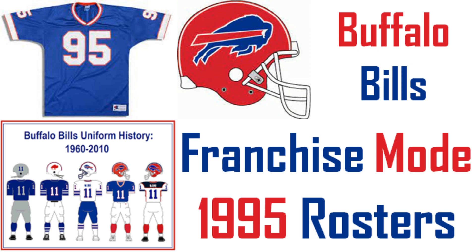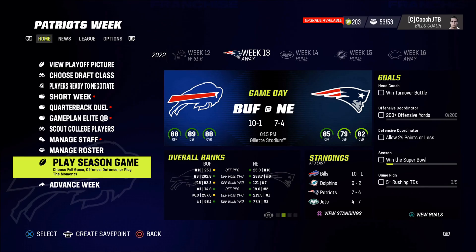Welcome everyone to the second episode of the Buffalo Bills Franchise Mode with rosters from 1995. In today's episode, we've got some more regular season games, middle to late in the season. Games are not really mattering that much now — it's about seeding. We're facing off against division rivals, first of three divisional games against the New England Patriots. We're only one game ahead of the Dolphins in the division, so we need to get these divisional wins. Here are the highlights.